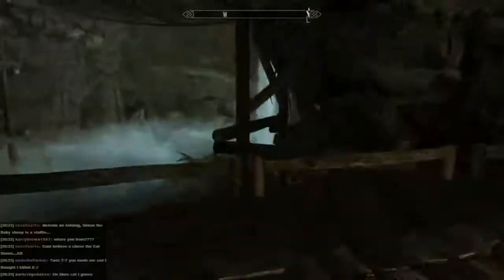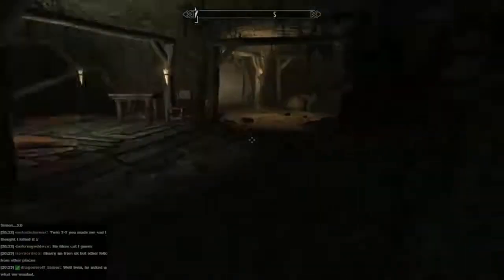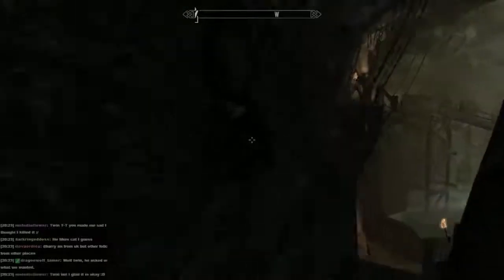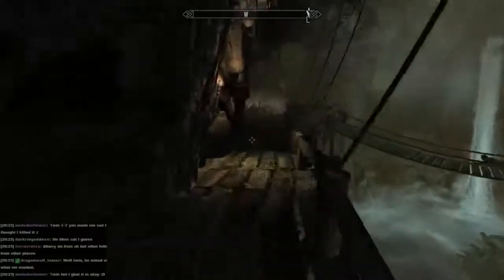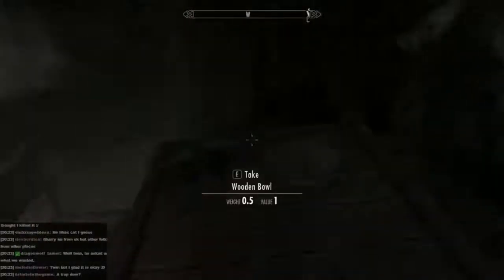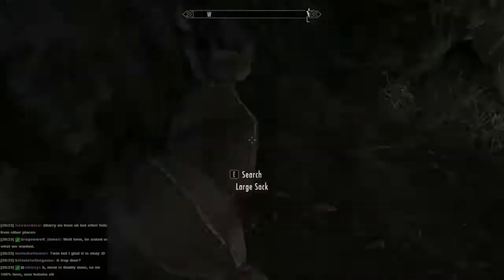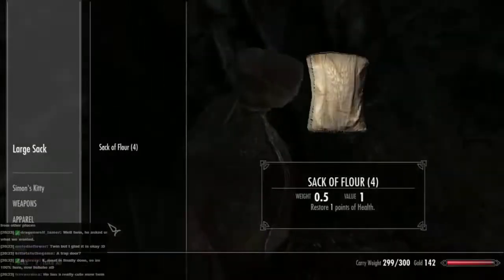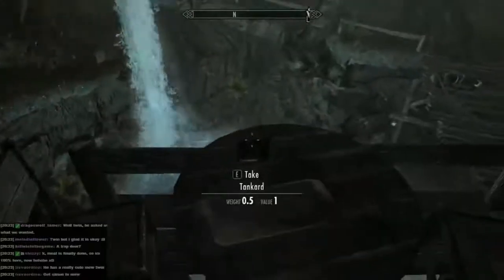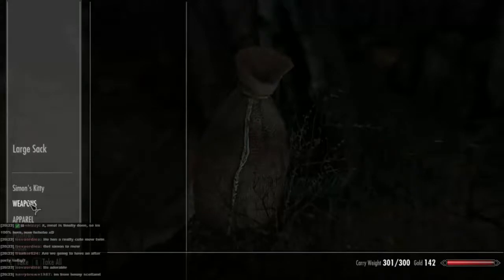I didn't choose the cat class — you guys chose the cat class, apparently because I went meow, which is a pretty poor reason to be honest with you. Meow. I just realized we're in this mine and we've only found one thing of iron in here — it's not really that much of a mine, is it?